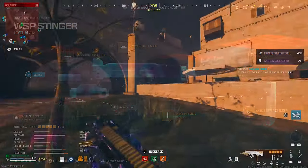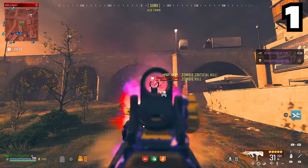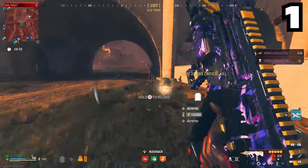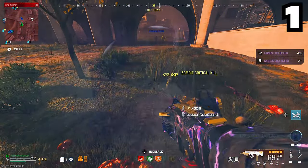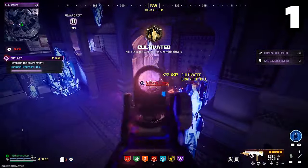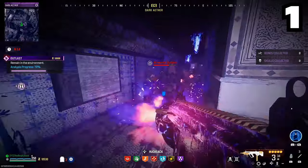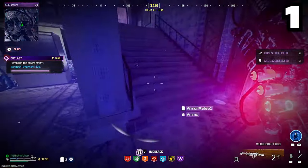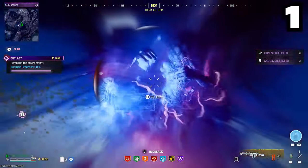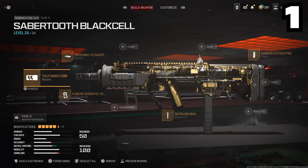Coming in at our number 1 spot — the Ram 9. What can I say about this gun? It is incredible, all the way from the movement to how it handles bosses to those Red Zone zombies. You definitely do not need a Legendary Aether tool or even PAP 3 — even just PAP 2 and you should be fine. This SMG is honestly great for almost anything in the game: the Red Zone, the Dark Aether, and it's even a wonderful weapon to take into the Red Worm fight. It just all around is the best gun to use in Modern Warfare Zombies right now. My whole comment section is filled with everybody saying the Ram 9 — and I get it. Here's the loadout. If you haven't used this gun yet this season, please try it out. It will blow you away.